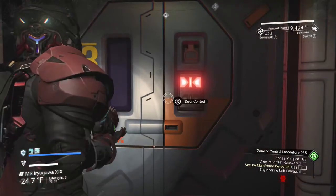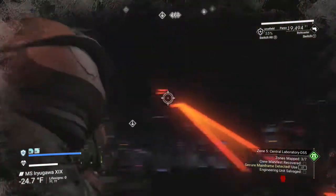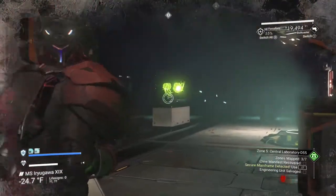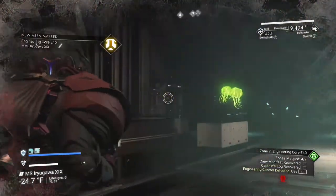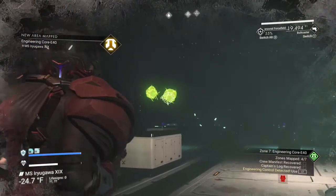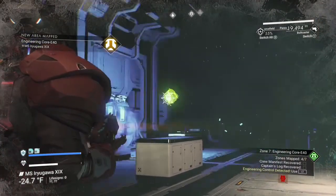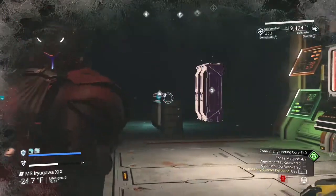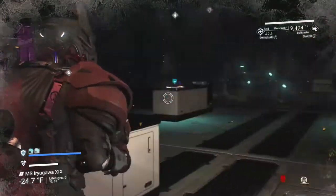Once you get through this room there's nothing in here except the overhead turrets, and they won't bother you unless you get within that stream. These guys have a couple of jellyfish — get rid of them. You come in through here and there's more lore if you want to read it.